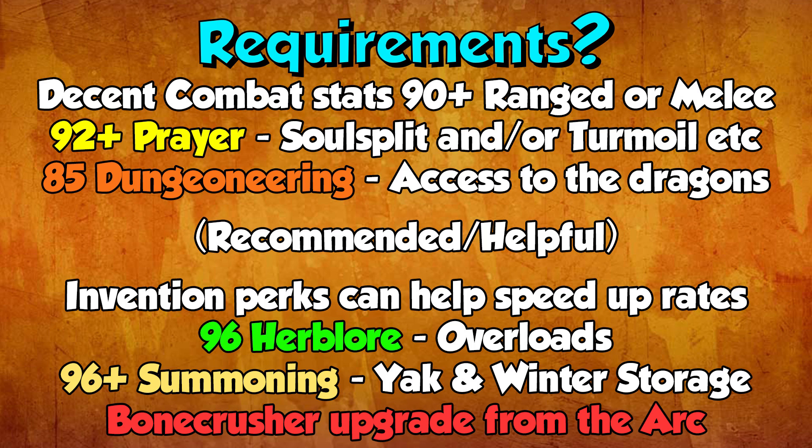96 Herblore definitely helps as well for Overloads. 96 plus Summoning for a Pack Yak with Winter Storage scrolls is going to save you some money, though it's not 100% needed — you can do this with a War Tortoise and some prayer pots. The yak does send stuff to the bank with scrolls though, which saves money. Instead of spending 1.7k on notepaper I was only spending about 350 GP on a scroll for 200 bones, so it's much cheaper.